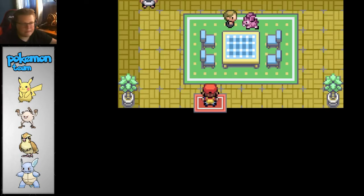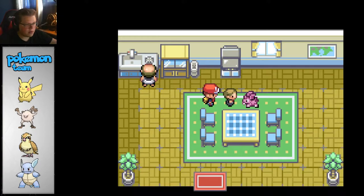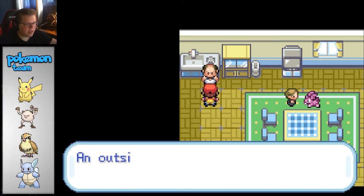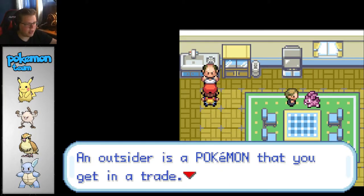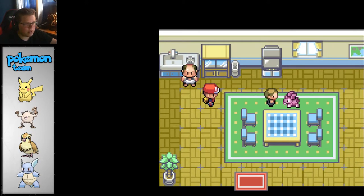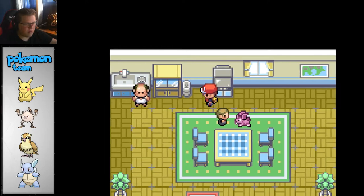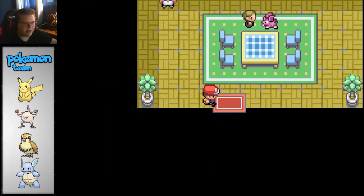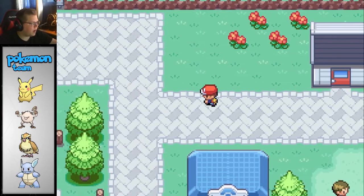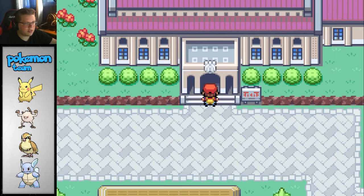Let's see what's inside this house. There's Nidoran Male! Our Pokemon's an outsider so it's finicky and hard to handle. An outsider's a Pokemon that you get in a trade - it grows fast but it may ignore an unskilled trainer in battle. I really want Nidoran Male - it's like one of my favorite Pokemon in Gen 1.